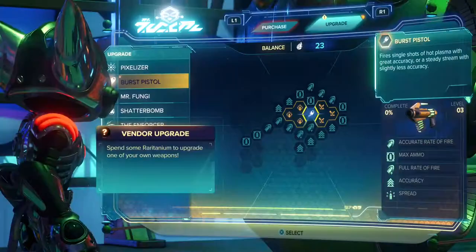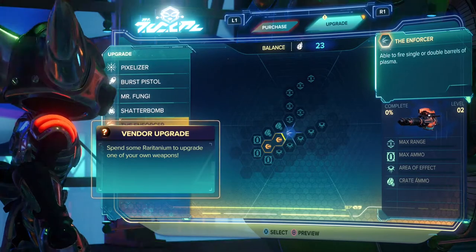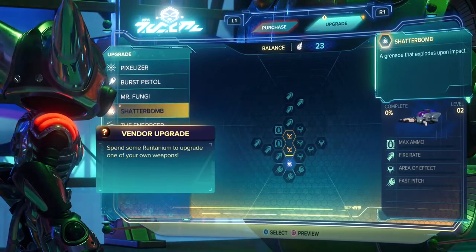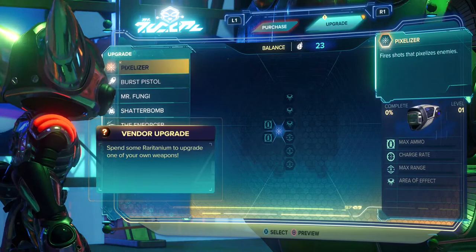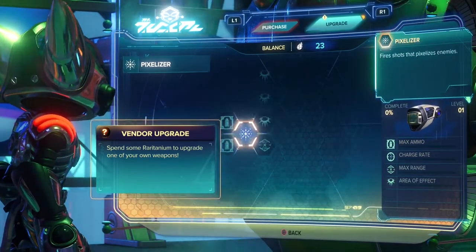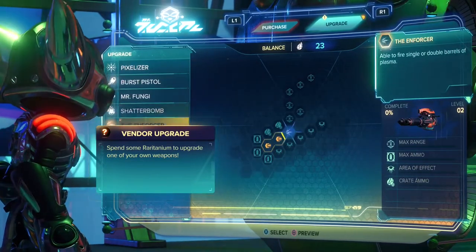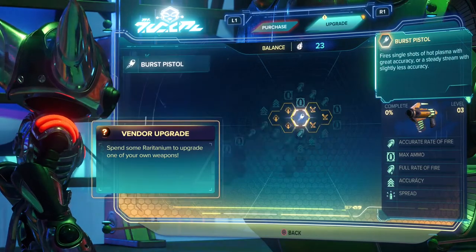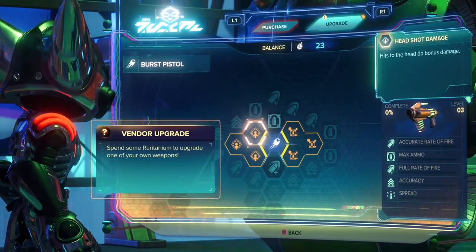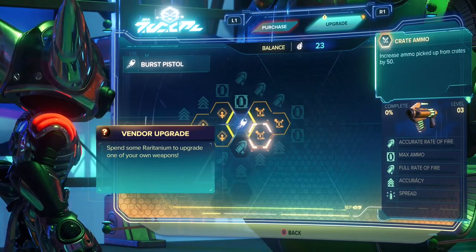And for my number 1 tip: upgrade your weapons. There will be many Ms. Zurkon vendors around the map — visit her every opportunity you get and spend your raritanium. As each weapon level increases, new upgrades will become available on the upgrade map, with each weapon having its own unique perks when you buy all the surrounding tiles. Spend your raritanium to upgrade your weapons as fast as possible and therefore deal the most damage.